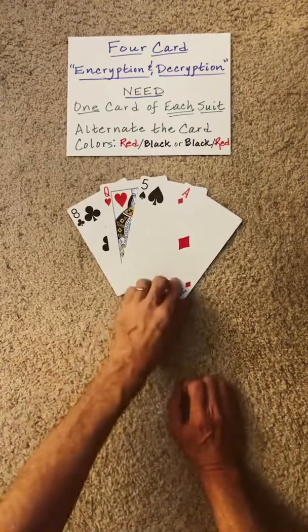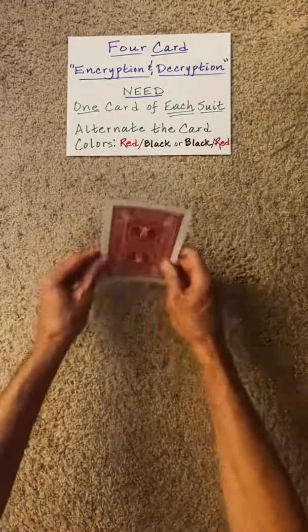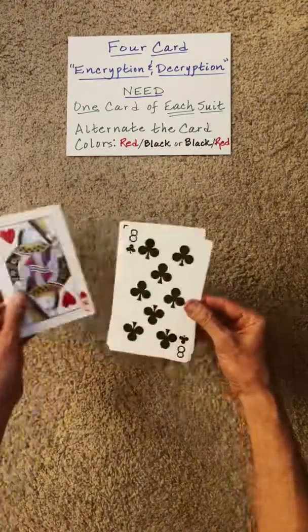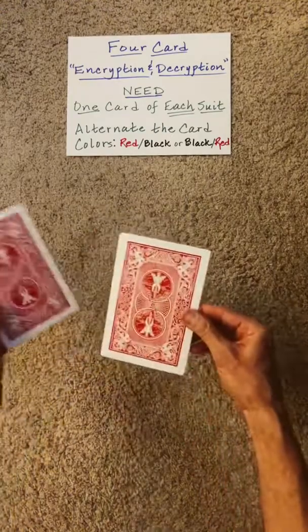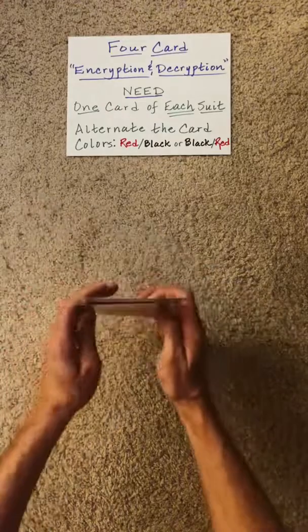Take your diamond and flip it over and put it back wherever it happens to be. Pick up the cards. Here are the three encryption steps: you can move the top card to the bottom as many times as you like; at any point you can flip the packet over and work from the other side; you can also take the top two cards and flip them over as one.